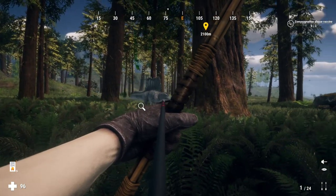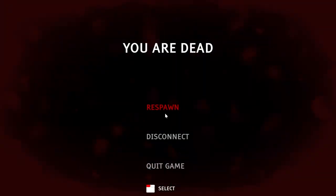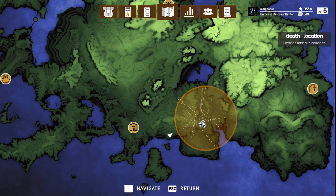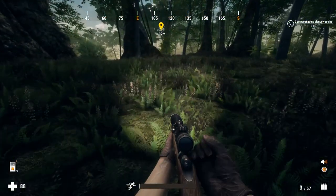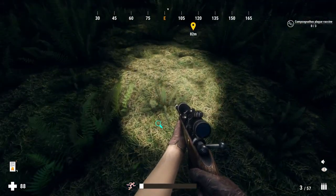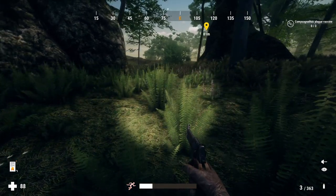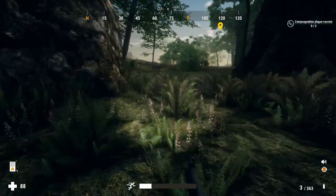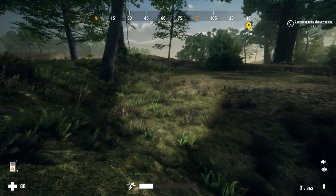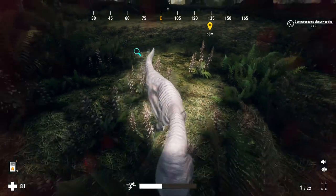This spino gave me the absolute runaround, and I actually encountered it again while trying to track the albino compie — absolutely insane. When I returned I couldn't find the spino, so I carried on tracking the compies, making as much noise as possible hoping I'd get attacked by the same ones again. I had already killed two at this point, hoping the albino would be the only one left — and sure enough the albino started attacking.